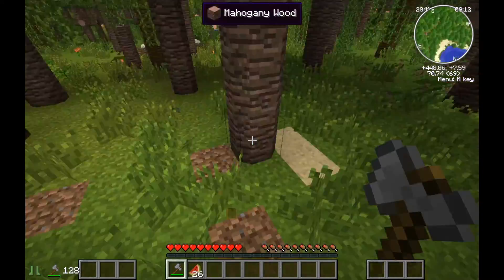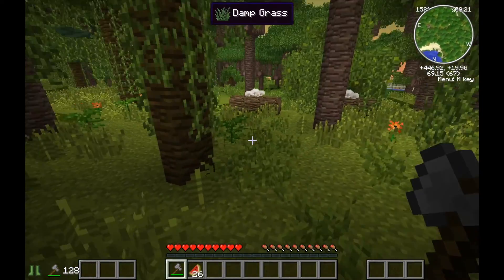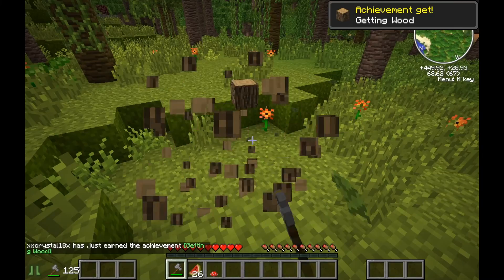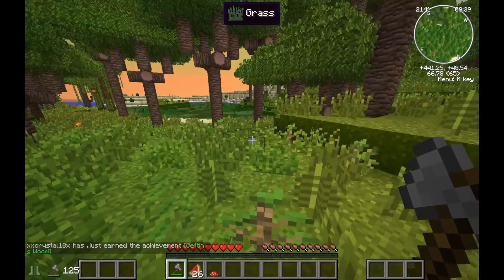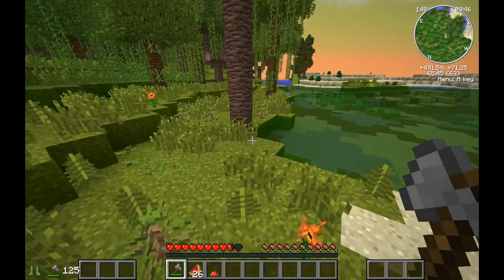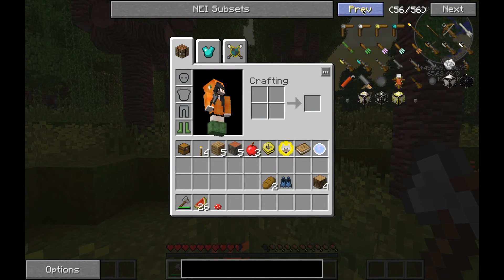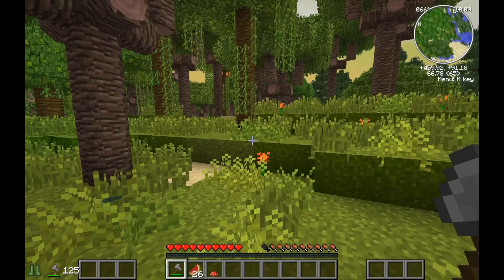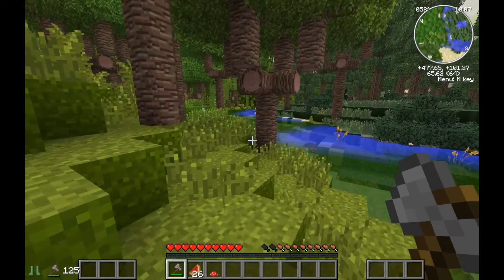I'll just grab these melons here because I do have a hamster mod installed — I literally had to add it, I'm sorry. Let's take this oak wood. I've got some dog mods installed, like Doggy Talents I think. I don't know, there's different stuff. I've played with some of these mods before so yeah, we've got a lot of stuff. More Creatures, I believe it's installed but I don't know if it's working.